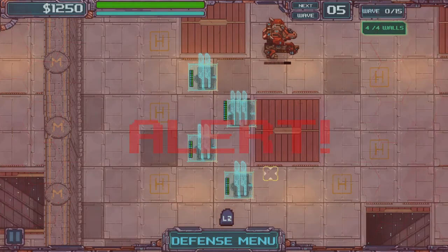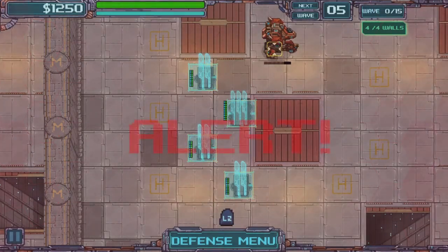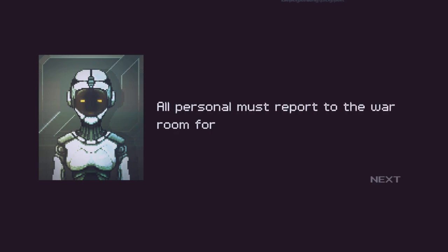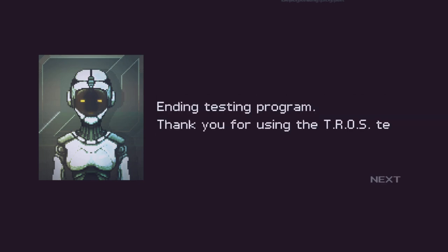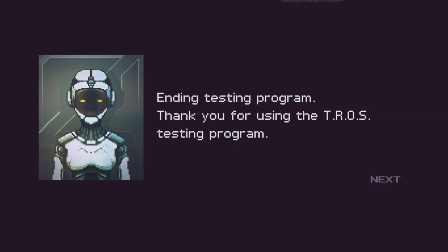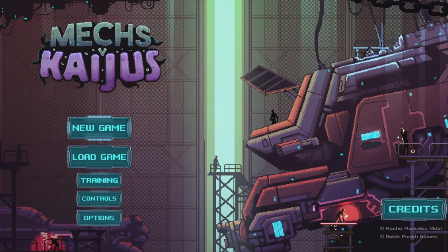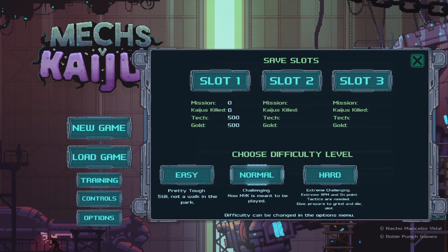General alert — all protocols have been interrupted. All personnel must report to the war room for debriefing. Kaiju activity detected. Ending testing program. Thank you for using the TROS testing program. New game, let's do this. Easy, normal, hard — I guess we'll go normal.